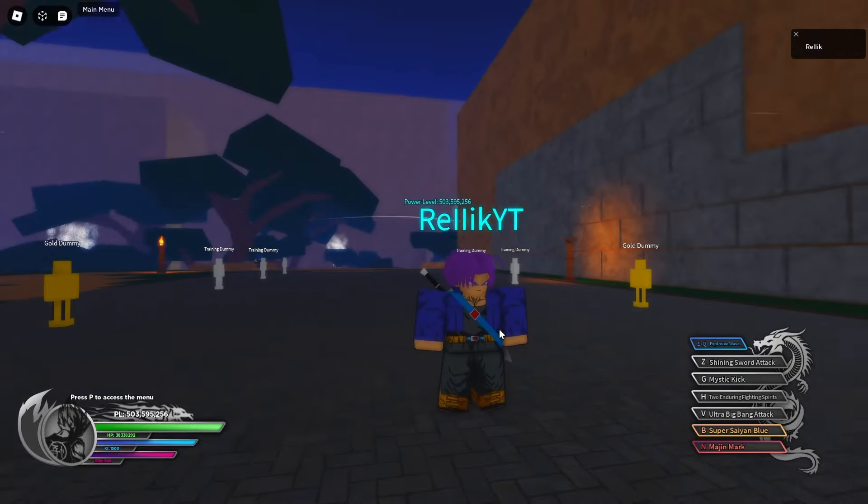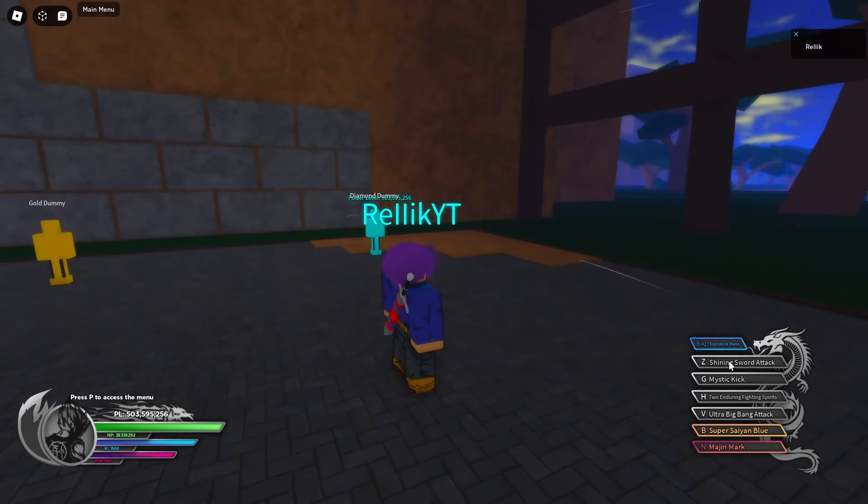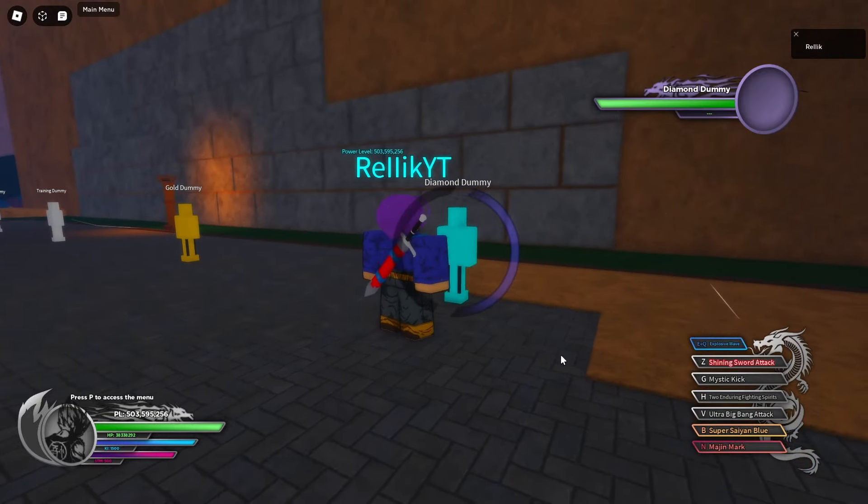The Trunksword game pass comes with obviously the Trunksword, and it also comes with Shining Sword Attack. I'm going to show off Shining Sword Attack first. So here it is.